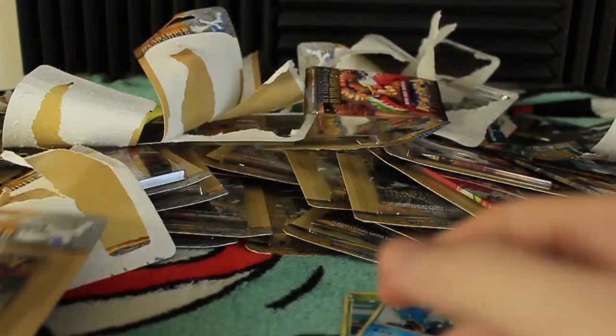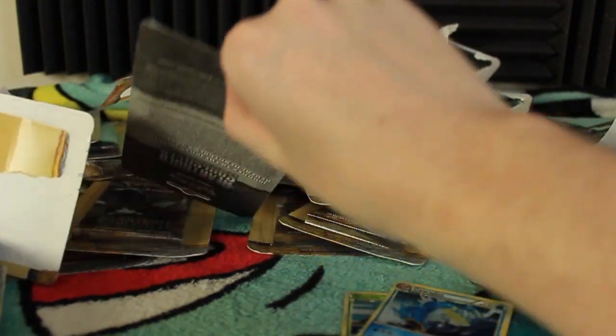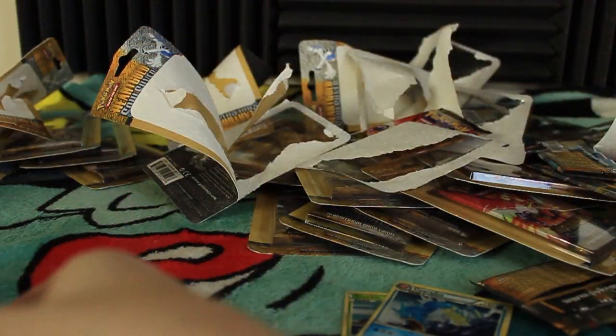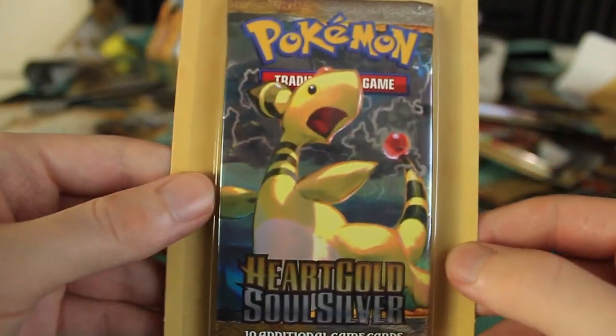We'll just grab eight random ones. So we got a Donphan, another Donphan, here's a Ho-Oh, another Donphan. We have a Lugia — that's five. Let's get three more. I guess we're doing two more Donphans — today is the Day of the Donphan. We got an Ampharos as well. So let's zoom back out, fix our camera angle, get that focus in, and I guess we'll get started.